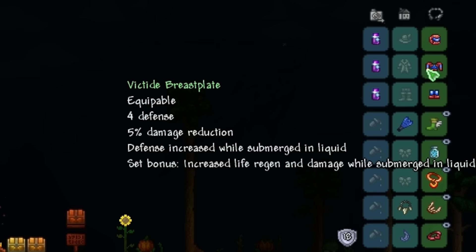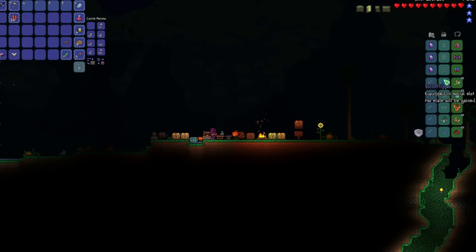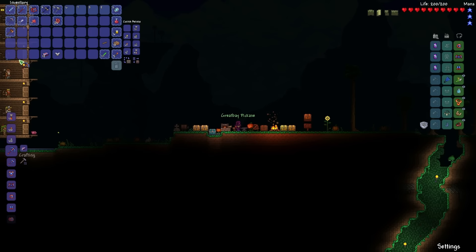It makes me believe even more that the next boss is to be fought in the ocean. Victite Breastplate: 4 defense, 5% damage reduction — very nice — and defense increased while submerged in liquid. And the Victite Leggings: 3 defense, movement speed increased by 8%, and speed greatly increased while submerged in liquid. Not too bad, and definitely amazing in water.